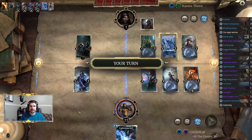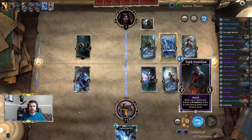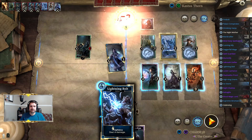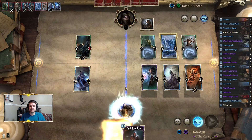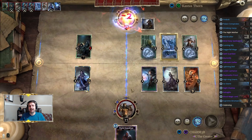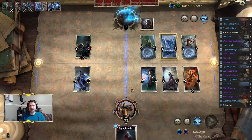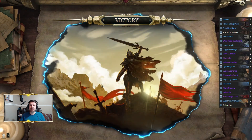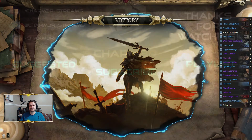Even though we put up the Guard, the Lightning Bolt does in fact seal it — so that is Kastus Thorn on Confide. I will be doing another video for the Kill option as well, so keep an eye out for that.